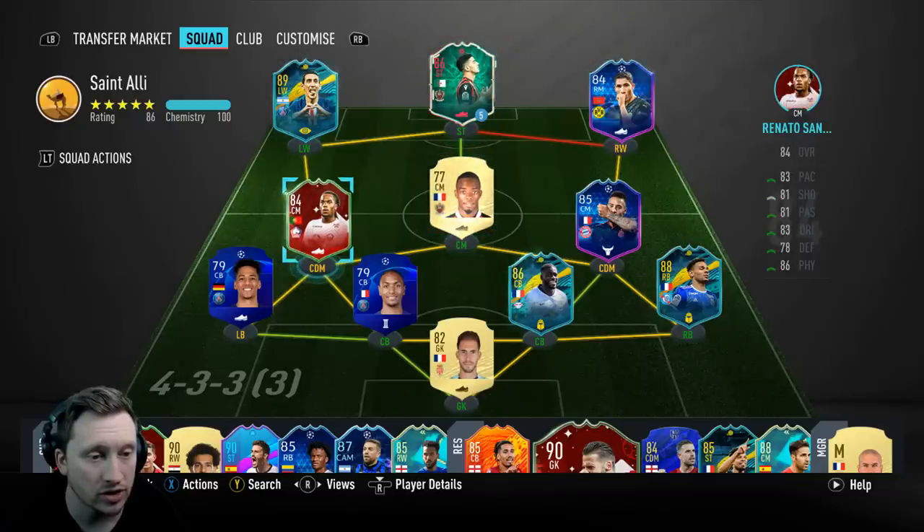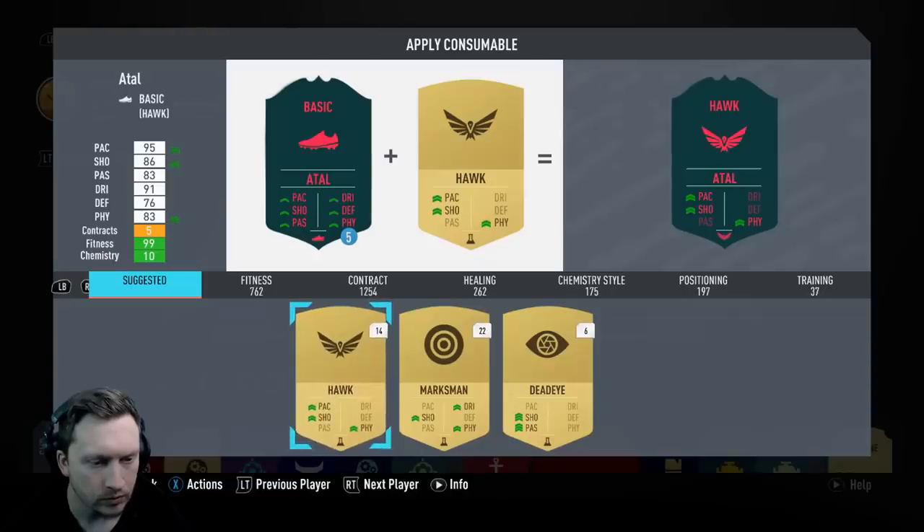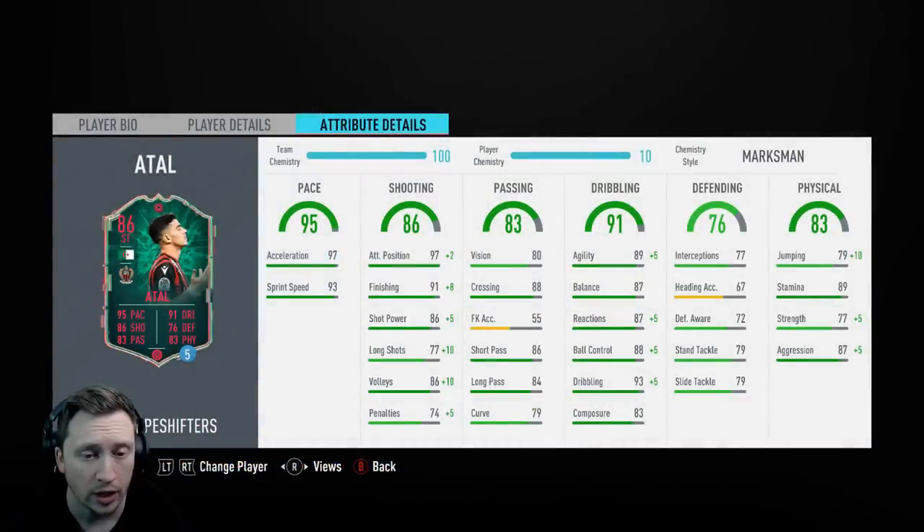I'm running the Footmas card — I get confused because he's got two different cuts. Let's apply the chem style: Marksman. I've only got 21 left so I rarely use it, but I want to boost finishing. It takes him up to 99 finishing, 99 positioning, 91 shot power, 87 long shots — very good. He's unbelievably pacey already with a five-star weak foot, so we can play onto whichever foot we want up front. I also wanted to boost the dribbling slightly — dribbling goes up to 98, ball control to 93, reactions to 92, and agility to 94.